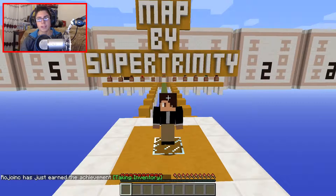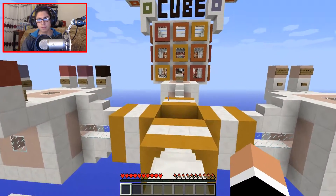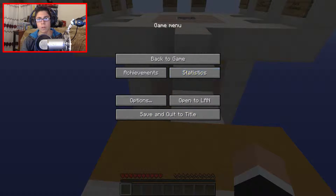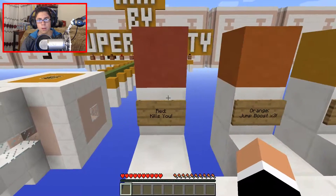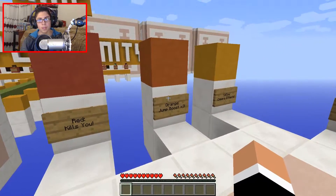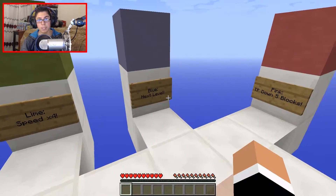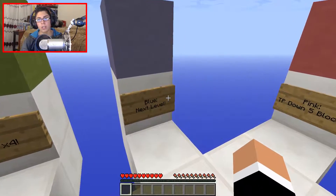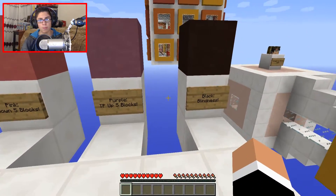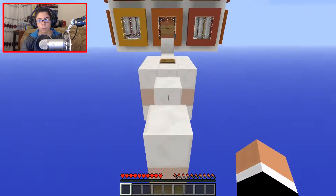Hey guys, it's Rohoink and today we're gonna be playing Infinite Cube, which is a parkour map but a special kind of parkour map. Let's bring the volume all the way up. So red kills you - these are the specific blocks that are used. Orange gives you jump boost, yellow clears effects, lime gives you speed four, blue takes you to the next level, pink drops you down five blocks, purple up five blocks, black gives blindness.